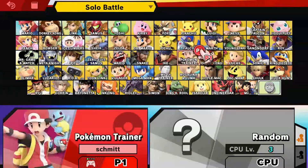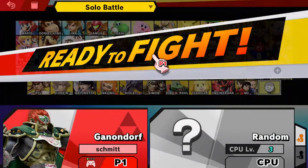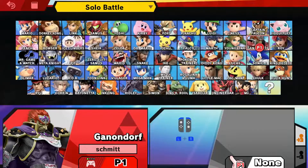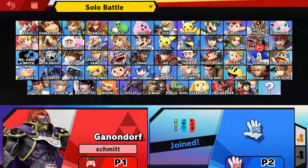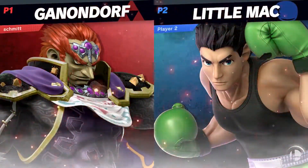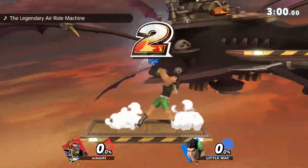Again, it doesn't matter what stage you play on whatsoever. Just make sure you pick a character you're comfortable with — that's Ganondorf for me, purple Ganondorf. Then after that, go over and turn it to where another controller can connect. Connect the controller, pick a random character, start the fight. It's the exact same thing that we just did, but we're doing it again just to show you that this works every single time, no matter what.